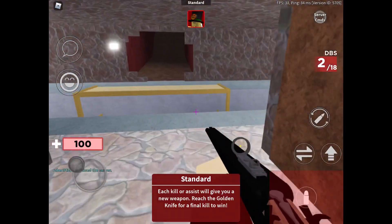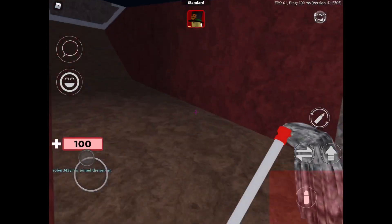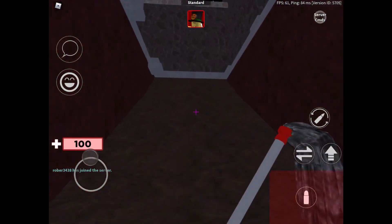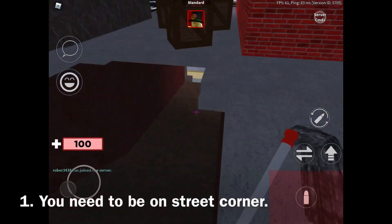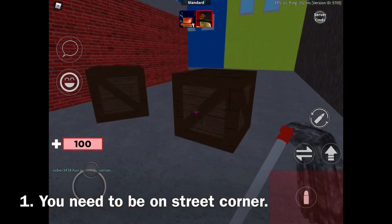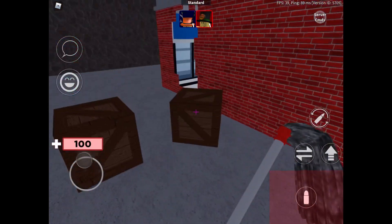Hello everyone, it's me Liam and I'm going to show you guys how to get an unusual effect on your skins for free. You need to be in Street Corner, so I went into my VIP server and did it. I have my friend Cash Robinson Games who just joined it.